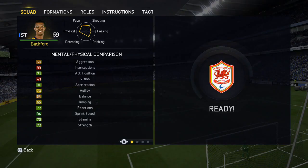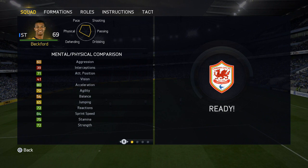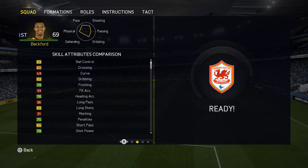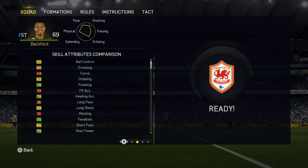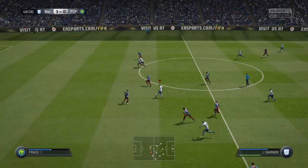Here are Beckford's in-game stats. He has 71 attack positioning, 80 acceleration, and 84 sprint speed, so he is pretty fast. He also has 72 strength so he keeps defenders off him very well. He has 79 finishing, which is really good for a silver card, 76 heading accuracy, 79 shot power, and 75 volleys. He also has a 4-star weak foot and 3-star skill moves.